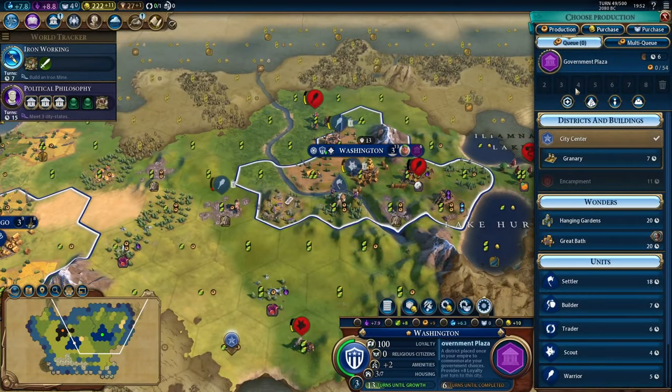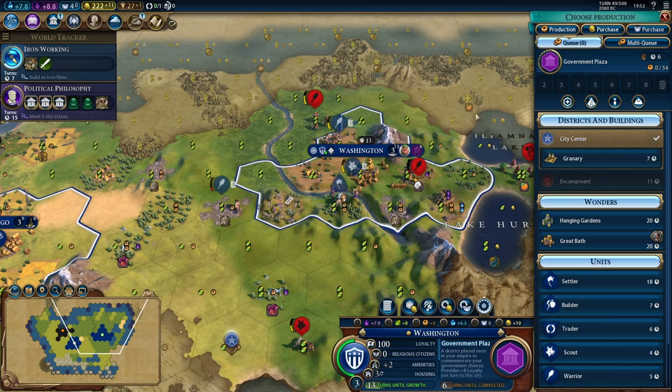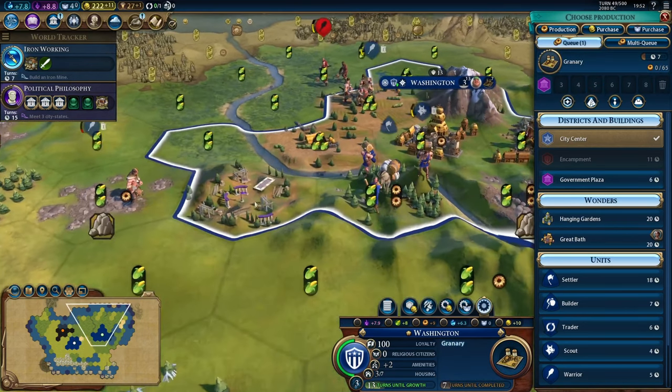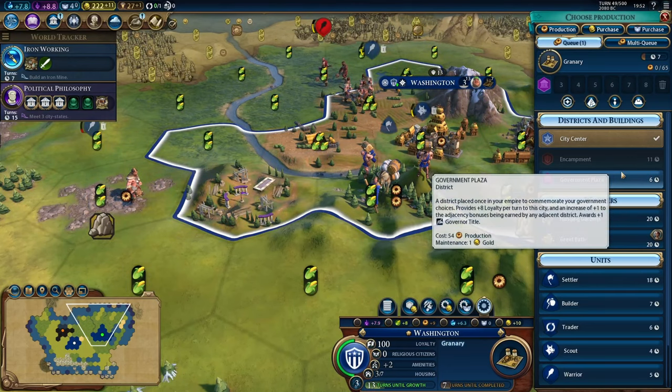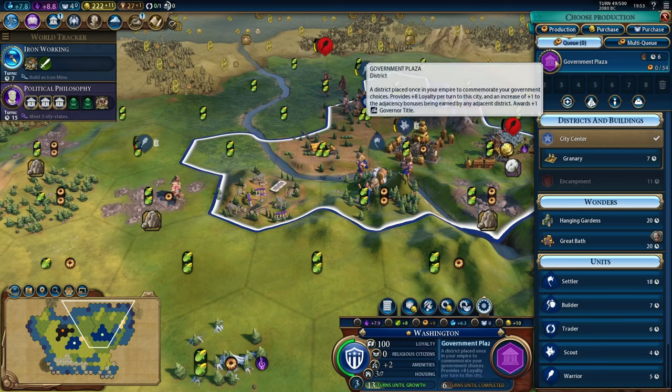We place the government plaza and it starts to be built. Now if I were to change my production to a granary instead, we would be locked into the production cost of that district — but the longer the game goes, districts will cost more production. As long as you place it down for that cheaper cost, that's what it'll cost forever. In this case, I don't really need the granary because we still have plenty of housing and food, so we will work on the government plaza.